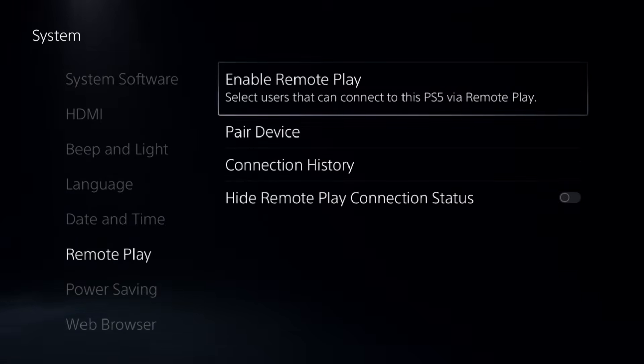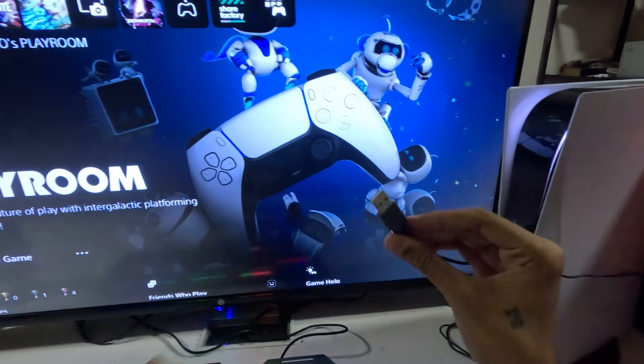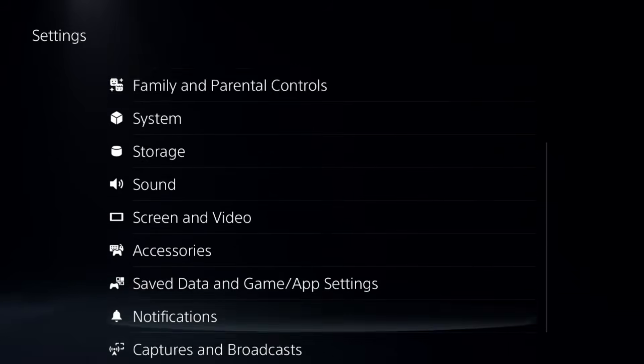Choose 'Remote Play Options' and select 'Enable Remote Play'. Just enable it. Once done, you need to connect your mouse and keyboard to your PS5 console. Once connected, go to the settings.